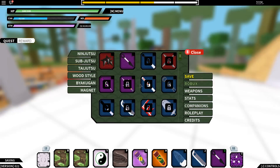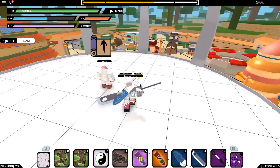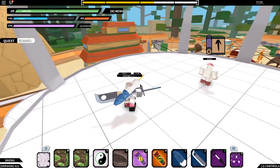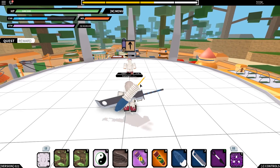Let's get to this video. The first thing you guys want to do is get the kunai. Once you get the kunai, you want to come over to the Hidden Leaf Village. If you don't know where the Hidden Leaf Village is, it's in the center of the map. Once you're there, you want to come up to the Hokage.